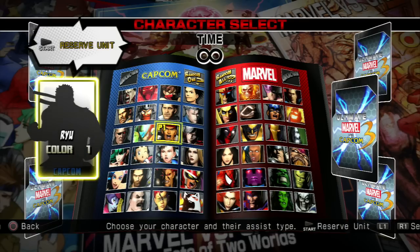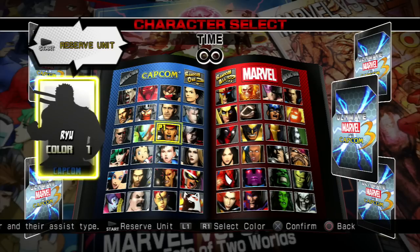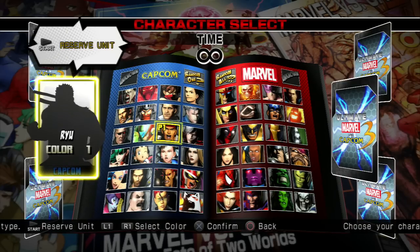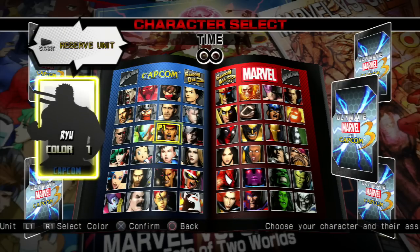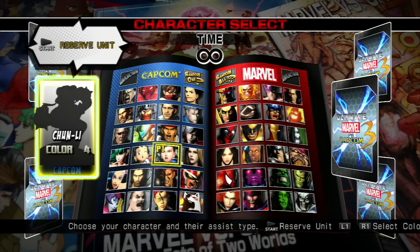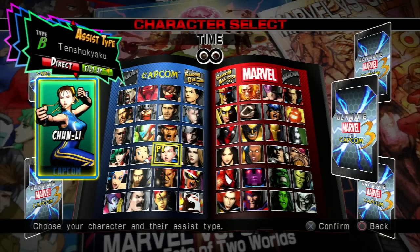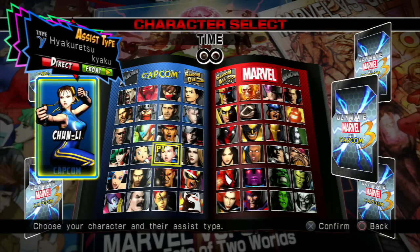I'm going to pick my team like normal, but instead of placing Spider-Man on the team, I'm actually going to place Chun-Li on the team, so that way we actually have three characters that will basically represent all of the different command types for specials and hyper arts in the game.